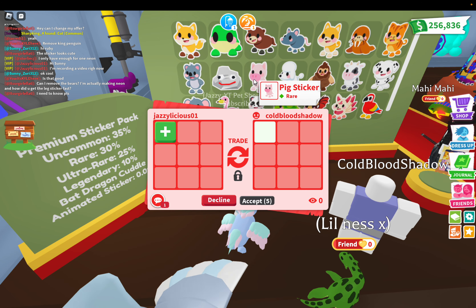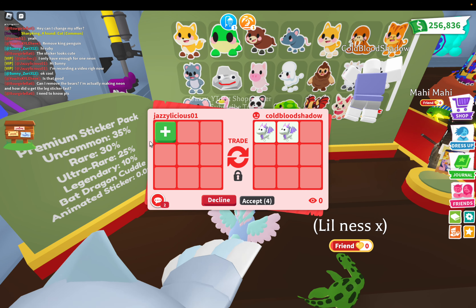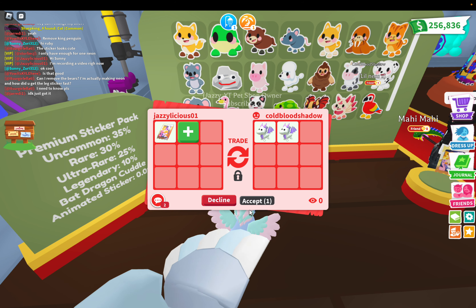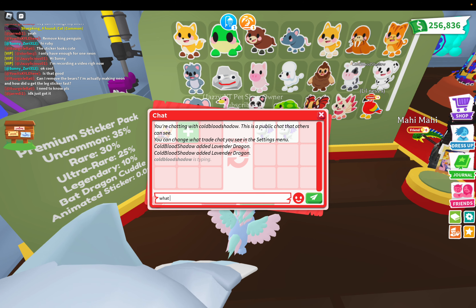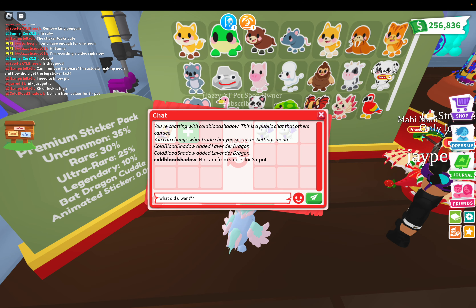Okay, he's asking for a trade — koala rare, pet rock rare, pig rare, poodle rare. Let me see, can we give him a sticker pack? Let's see if he wants that. I don't know what he wants — let me ask him.